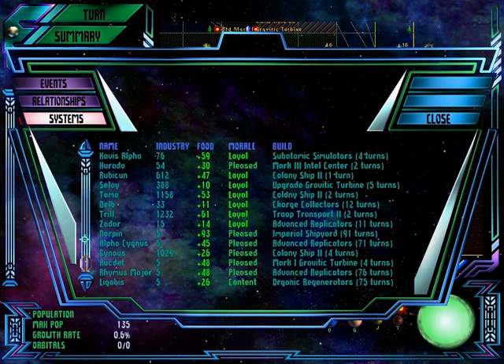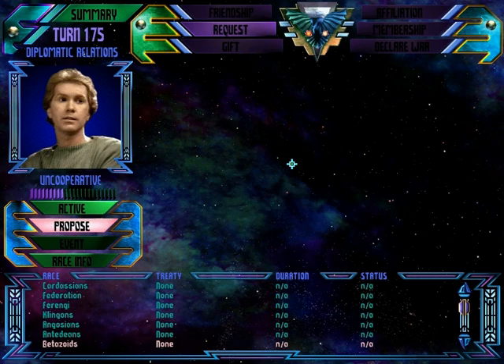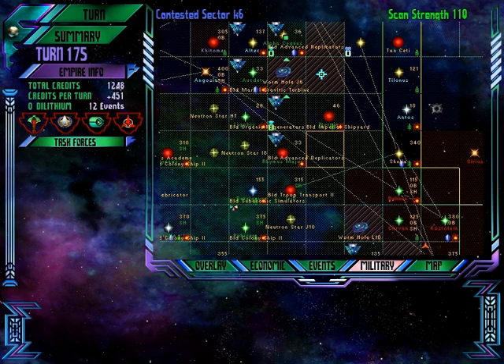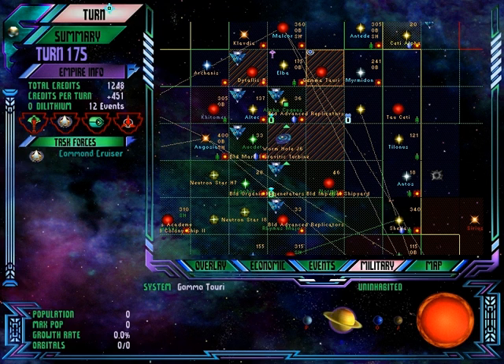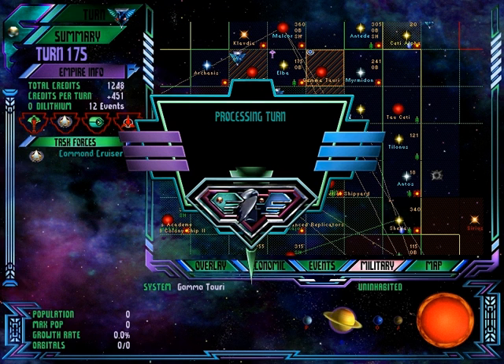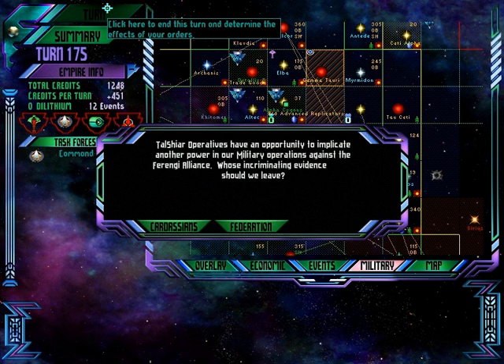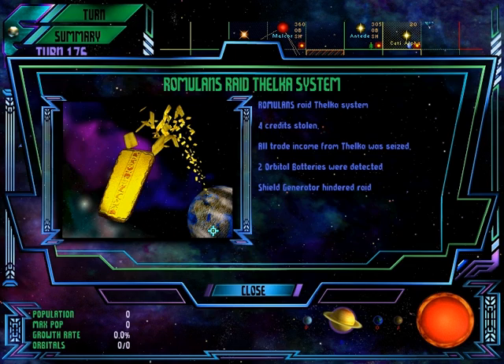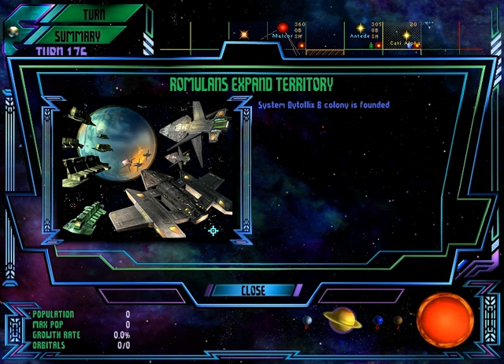Look at all these loyal and happy systems. Come on Betazoids, you should join us — it's like a happy festival all the time. We're going to blame the Cardassians for messing with the Ferengi Alliance. We stole money. Our journey ends in a new beginning — this feels good. This used to be a human planet and we murdered all the humans and set up much better Romulans.